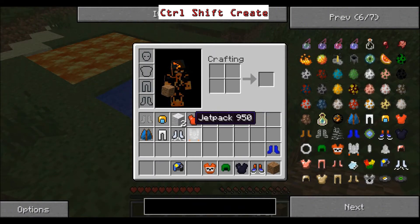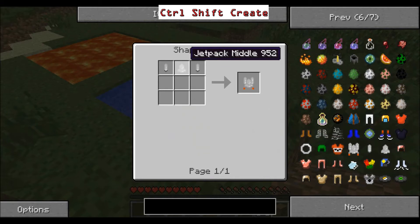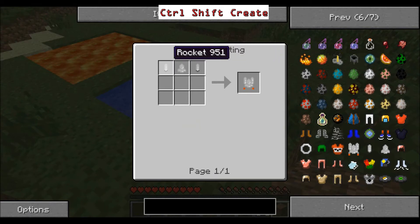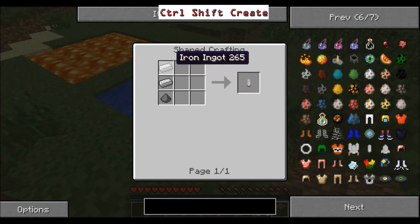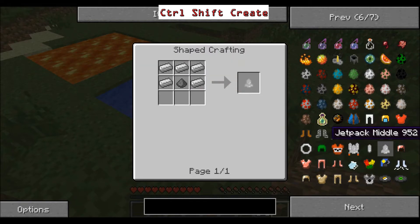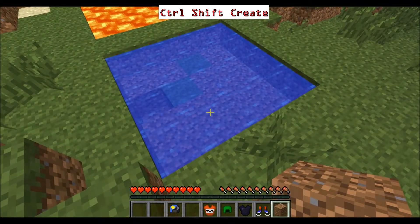So I don't know why you'd ever wear a cape over a jet pack. If you click on the jet pack it shows you how to craft it — I'm using Not Enough Items. You need a rocket, a jet pack middle, and a rocket. This mod is really more for playing around.